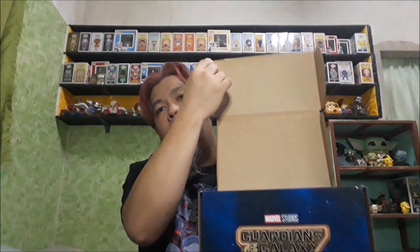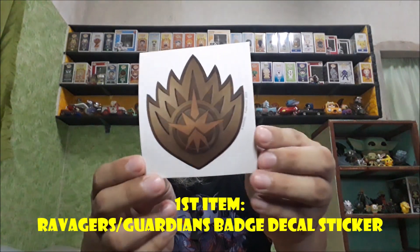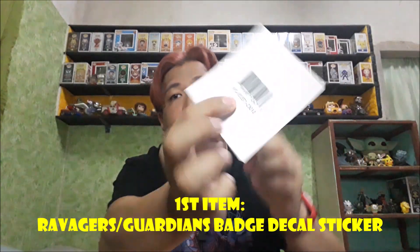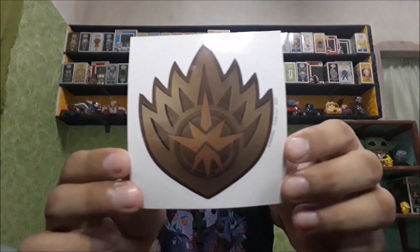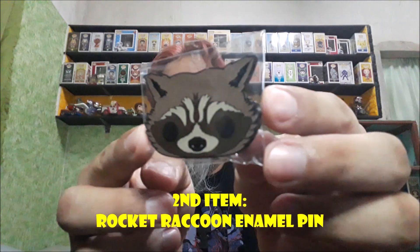Like I mentioned: sticker, pin, shirt or apparel, and then the two Funko Pops. First, we have the sticker — which is the Ravager sticker. It's quite big. And then the pin, which is the Rocket enamel pin. Since of course the story is about him.